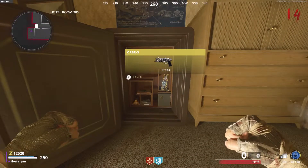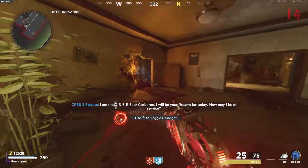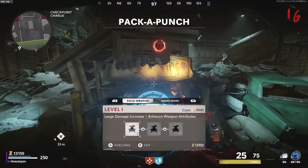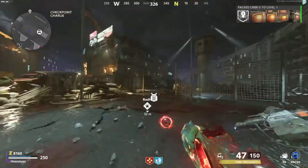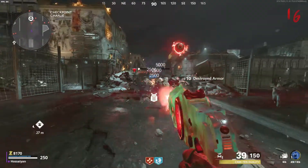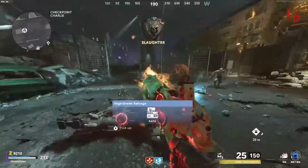That's it for getting the wonder weapon. Now I'm going to show you how to get the different versions of it, because there are three different variants. You need to kill zombies, panzers, or any type of monster with that gun, and eventually they will drop a specific upgrade for that weapon.